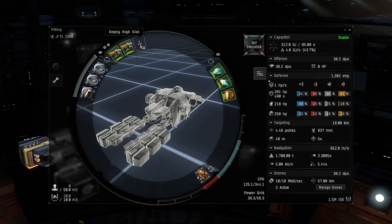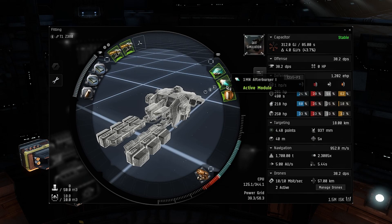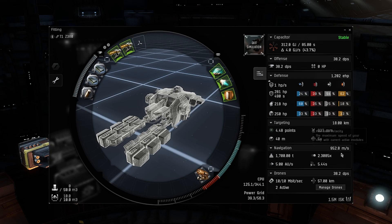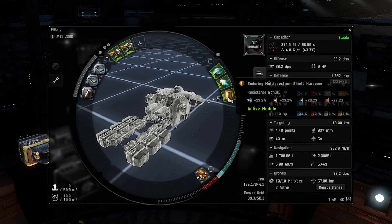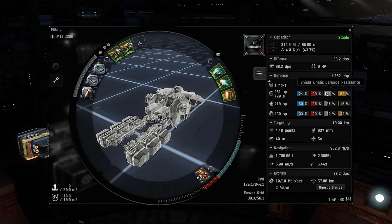For the mid slots, I recommend putting a Survey Scanner 1 on here. This allows you to scan rocks and see how much m3 is left in them. Also, if you want an afterburner, a 1MN Afterburner 1 — this will increase your overall speed whenever it's turned on.